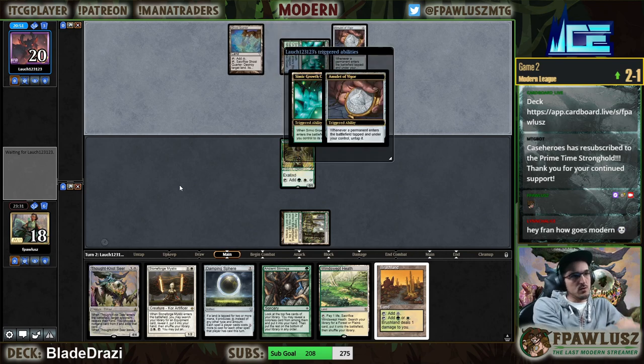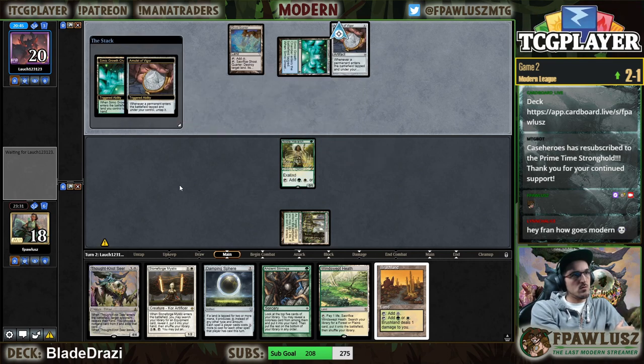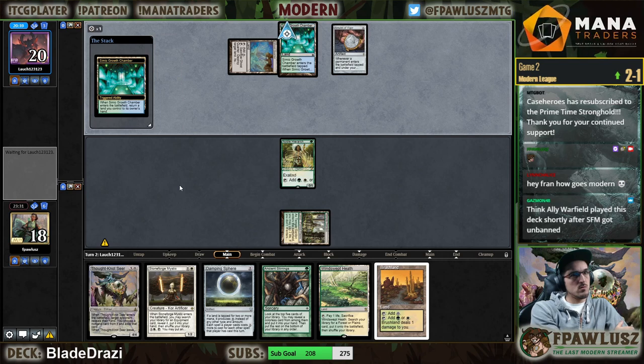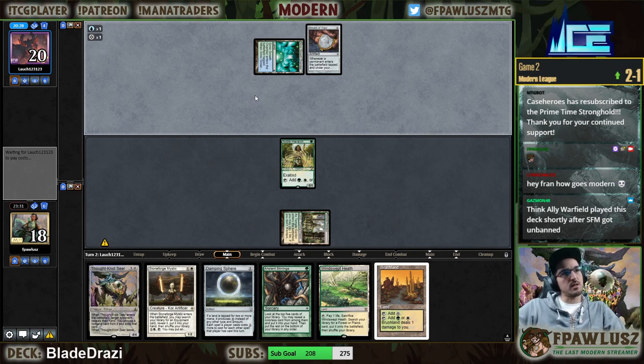This Damping Sphere looks legit, disrupting my opponent right about now. I grabbed Ali's list and basically copied and pasted it, changing the cards for Skycliff Apparition — because the big thing is the interaction between Apparition and Displacer obviously.